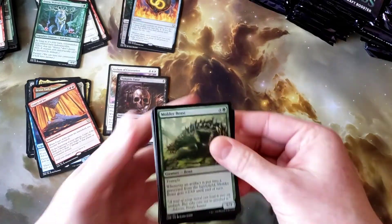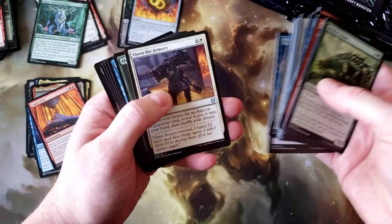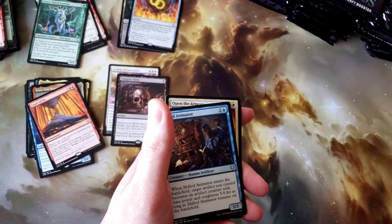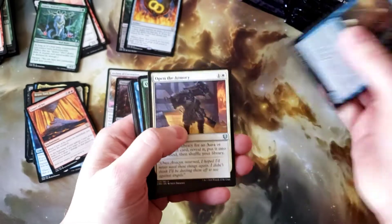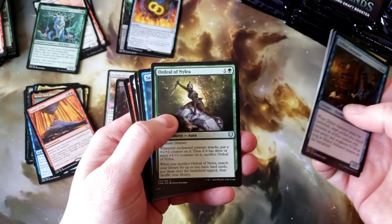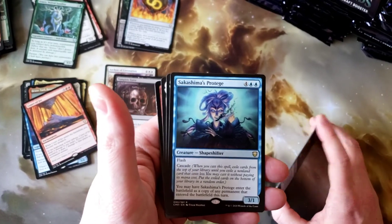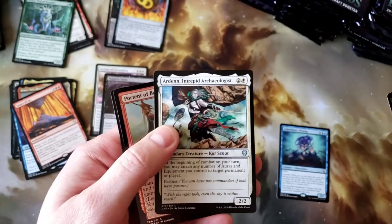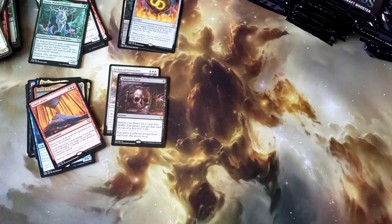Ripping packs is still one of the most satisfying things in these hobbies. Still looking for a Sol Ring out of the uncommon spot — love to see one. Open the Armory and Ordeal of Naila, and Sakashima's Protégé for the rare, unfortunately. Kanji and Arden and nothing.